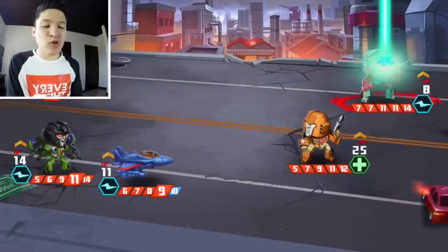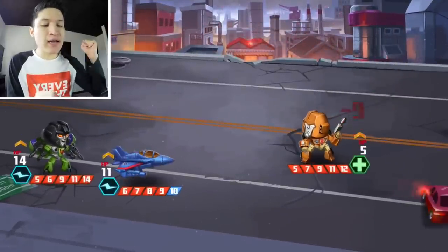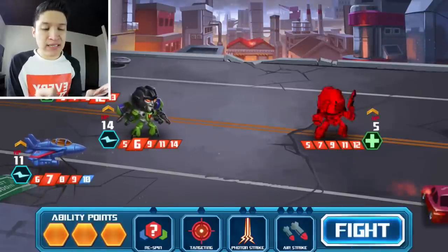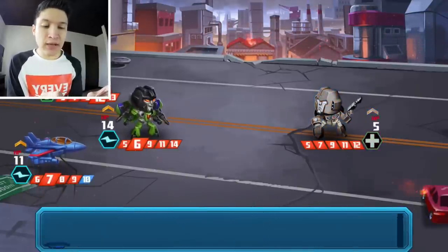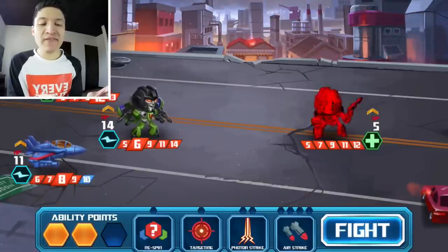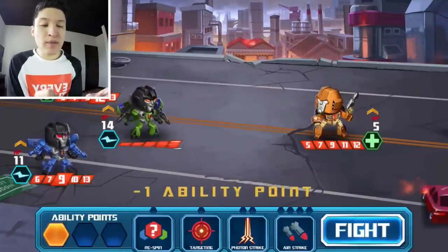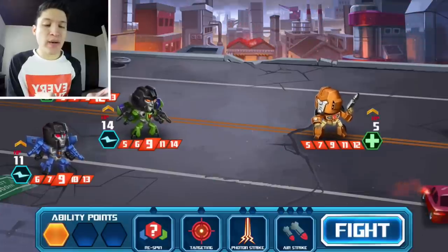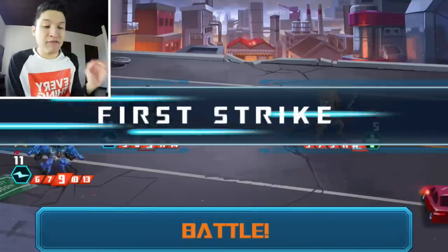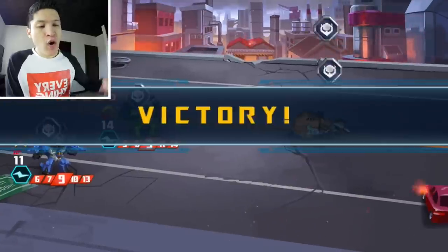We lost the coin toss but it doesn't matter — they took one of us but that's fine. Oh my gosh, we were so close to winning this battle! I'm gonna re-spin, trying to attack first. We re-spin again — that's good enough. There is no way we can lose now. I'm just gonna click fight — first strike. Let's do it! It's over — take that, you've been overpowered!